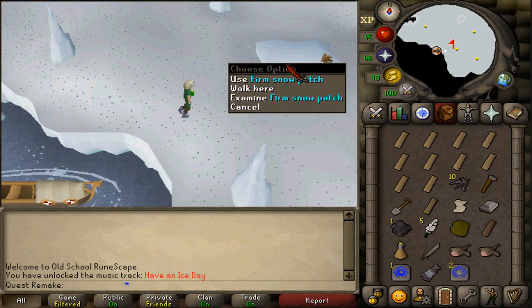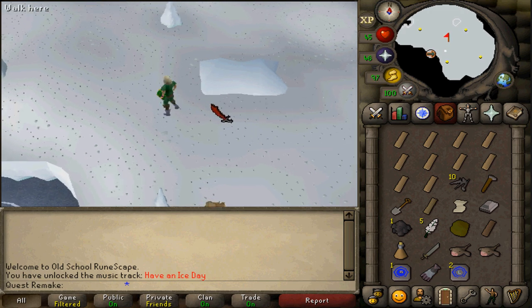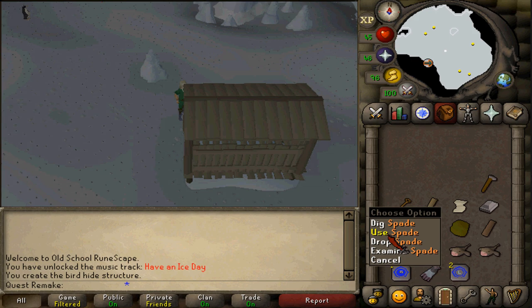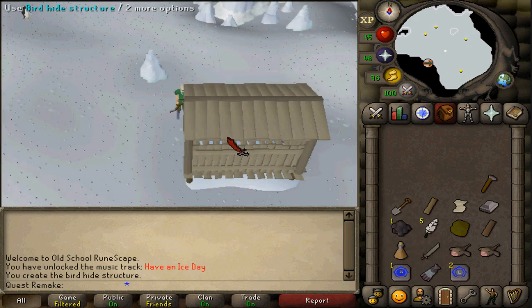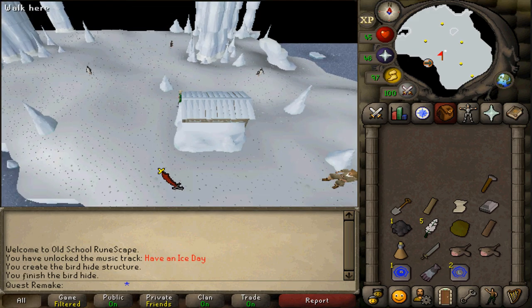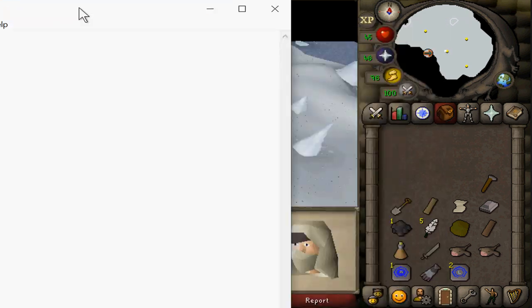Next, go a bit east and you will find a firm snow patch. Use your oak plank on it to build a shed. Afterwards, you will need to use your shovel on it to cover it with some snow. Next, let's talk to Larry to start the cutscene.